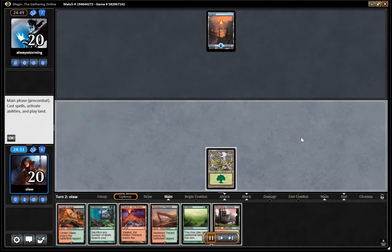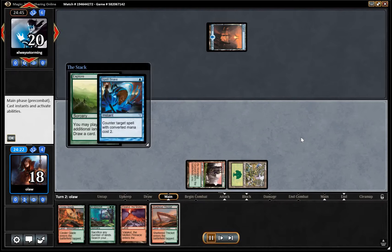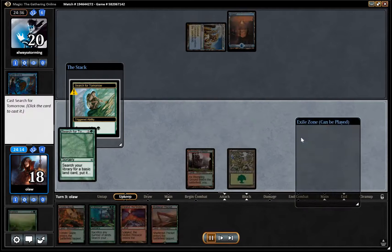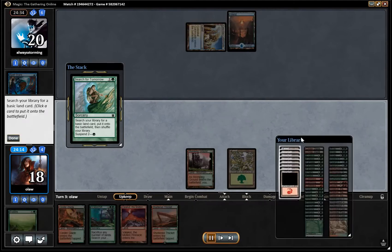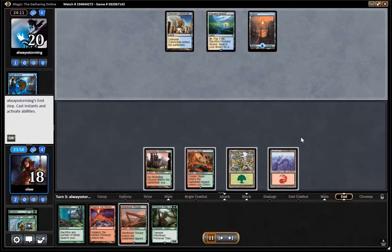We've got an Island fetching a Stomping Ground, which we're going to play here, and we're going to try and Explore — but our opponent has the Spell Snare as an answer to that, unfortunately. So no luck there. There's a Colonnade. We're going to Search for Tomorrow, fetching up a mountain. We're going to run out the Cinderglade and play the Flooded Strand.